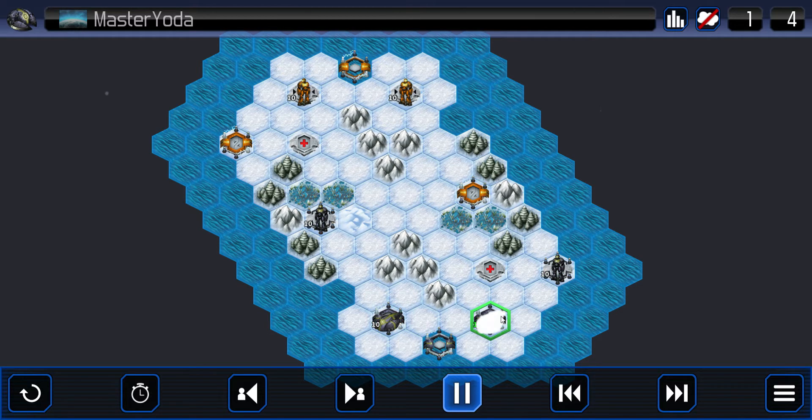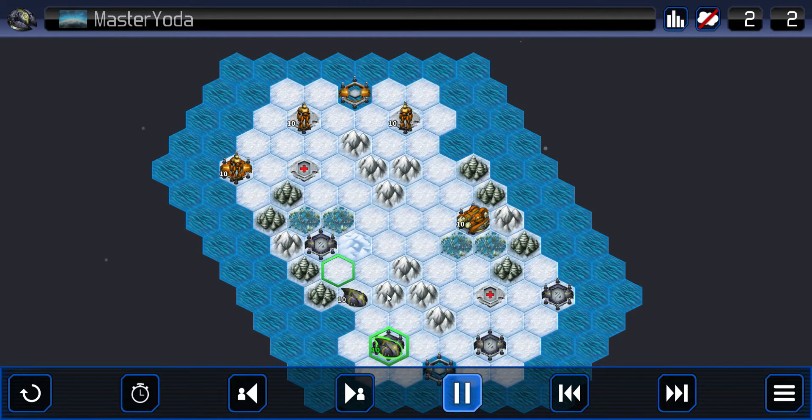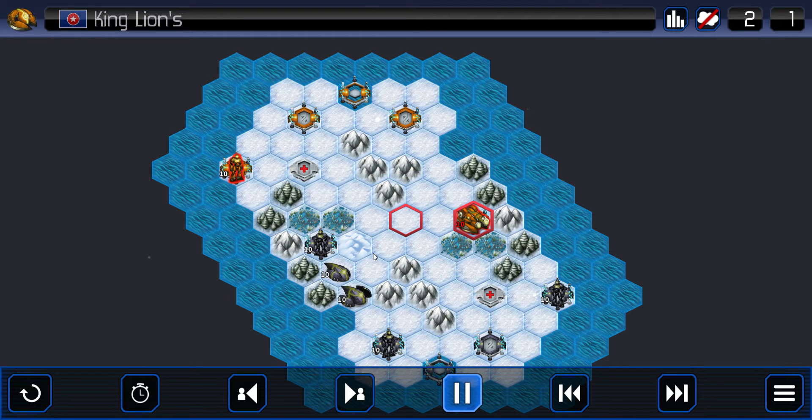Master Yoda opening up with two speeders. King Lions is going to take his base captures. He's going to put a plasma on the center, and it looks like a mecha on this side. Master Yoda's moving his speeders up, building some mecha — looks like three mecha. King Lions pushes the plasma into the center.